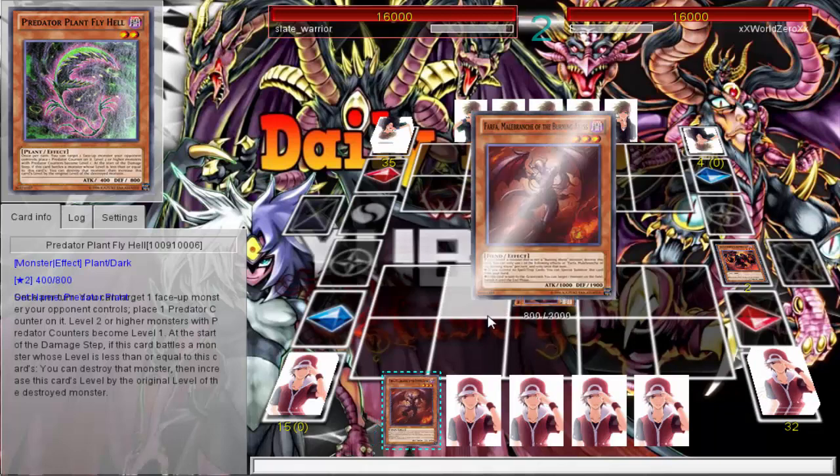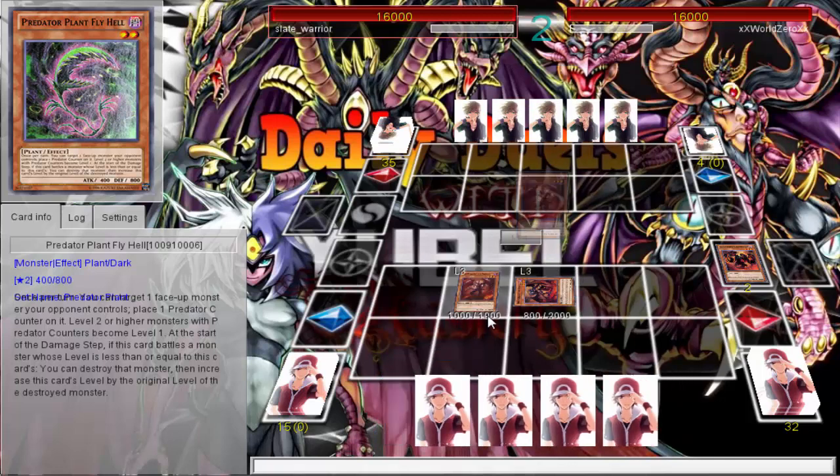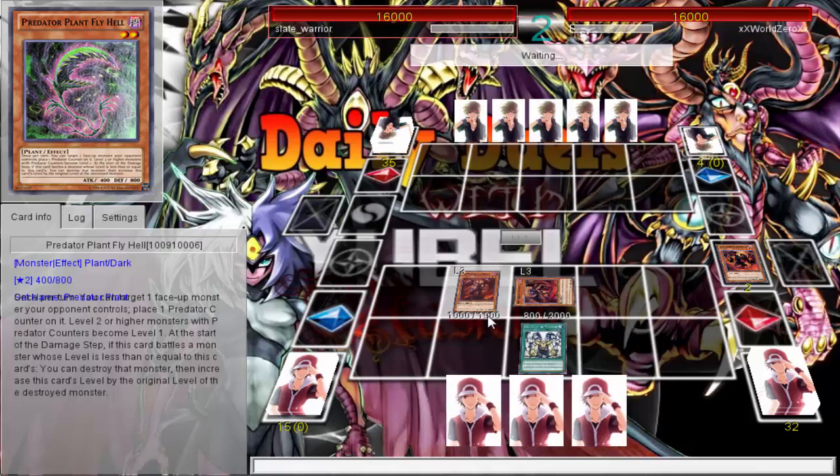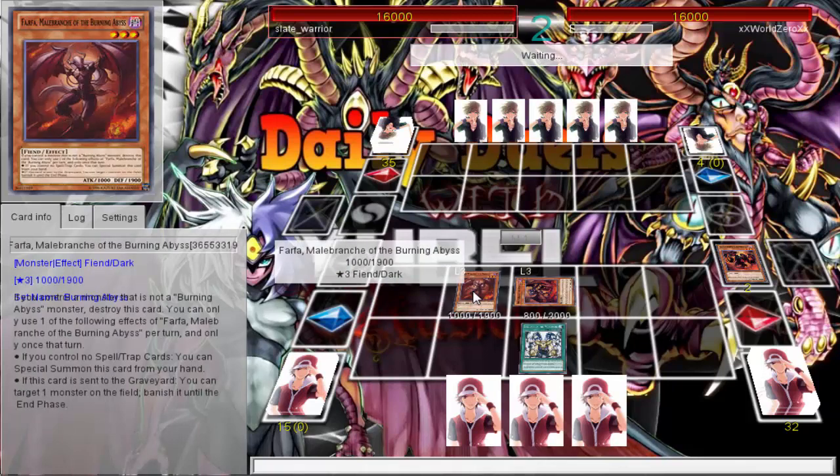I'm wondering where you're going to go with the Burning Abyss monsters. Are you going to go into Dante, or just leave them and tribute for a Monarch? I definitely have Return so I'm going to tribute them. But is Vanity's Fiend mandatory? No, okay.